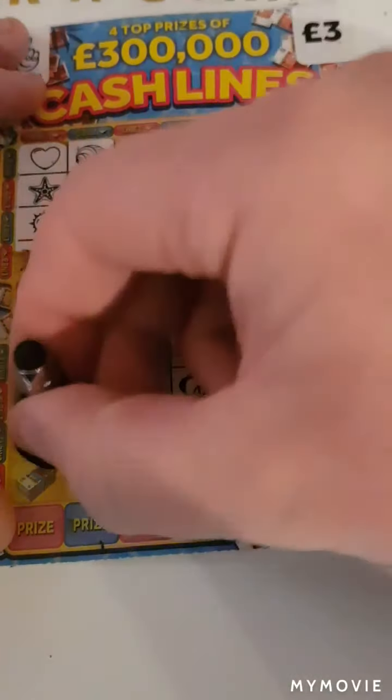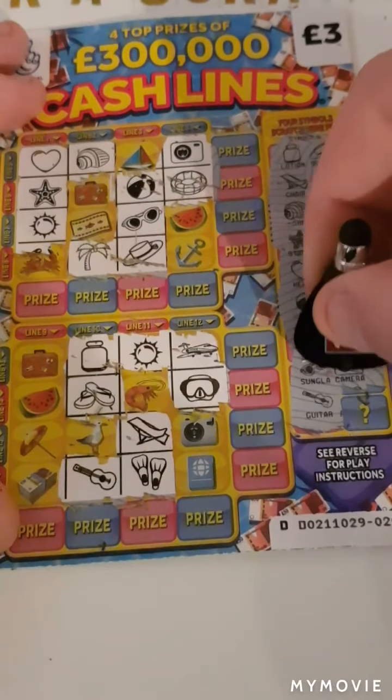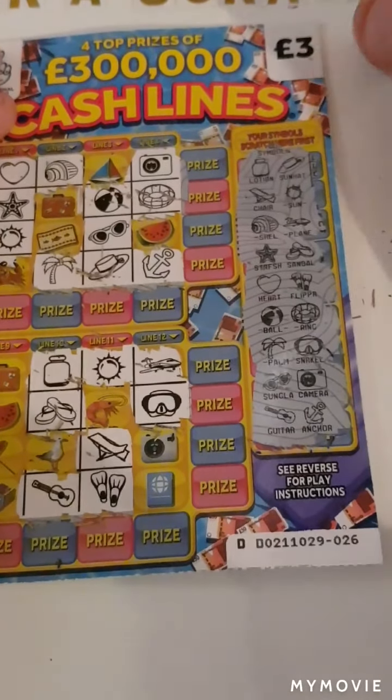We have the guitar. We need the bird. And we have an anchor — so nothing on the first card.